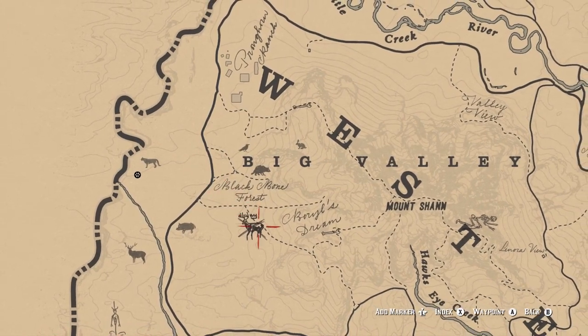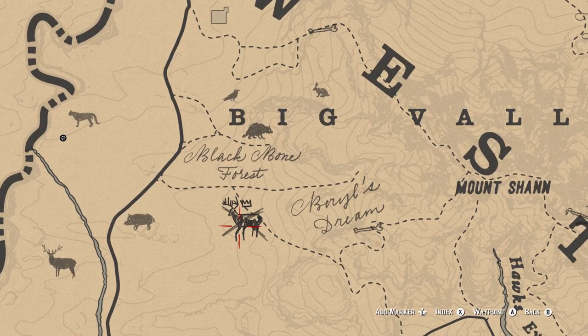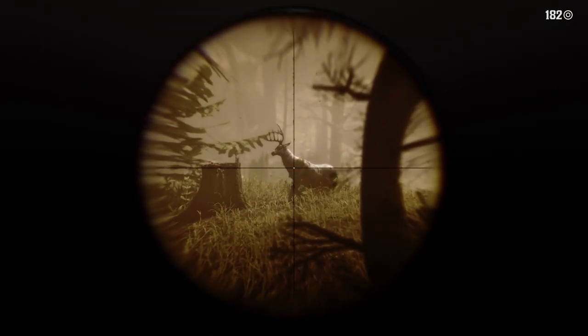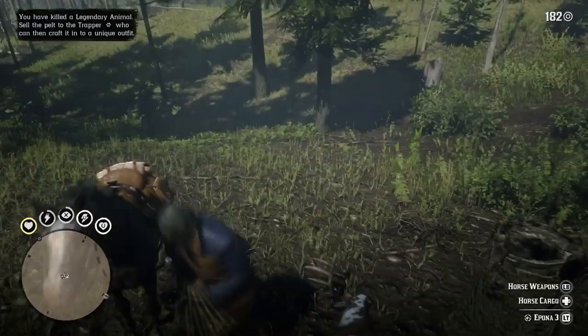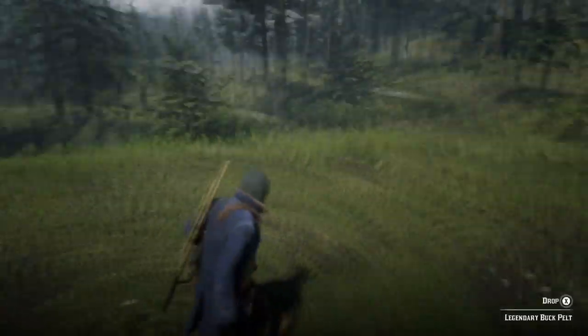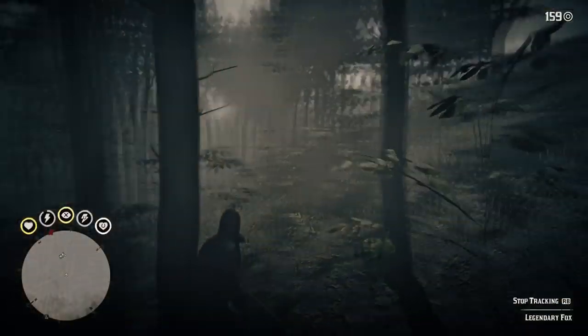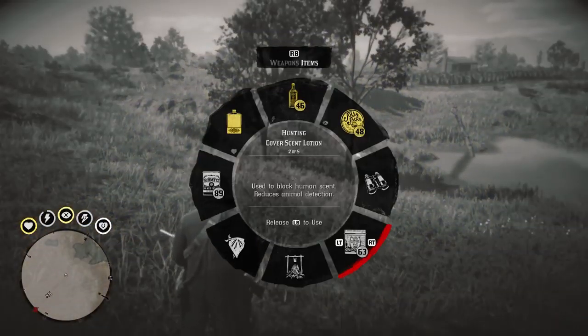Finally, let's go hunt those legendary animals. We can find the legendary buck just west of Mount Shan in this area right here — take it out by any means necessary to get the legendary buck pelt. And then the legendary fox is found here at Madoc Pond, just north of Rhodes, and once you take that down, it will drop the legendary fox pelt.